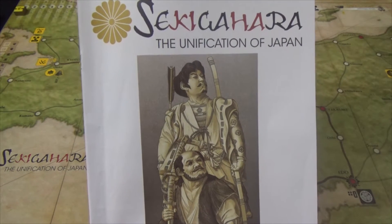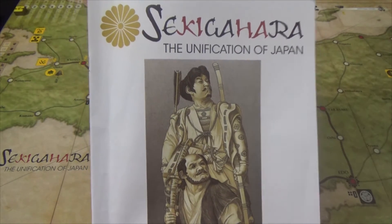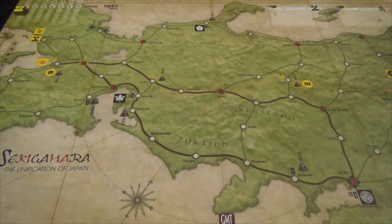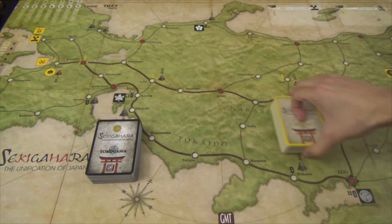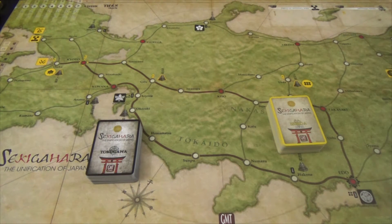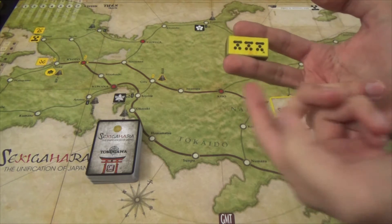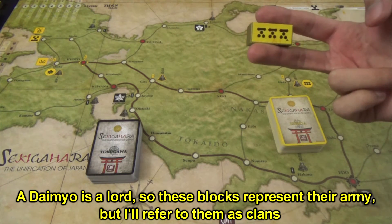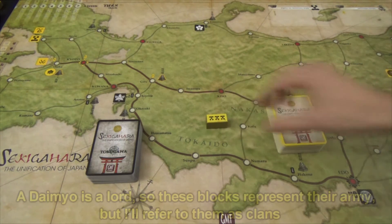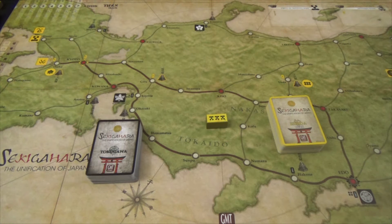Welcome to the Sekigahara: The Unification of Japan tutorial. Sekigahara is a historical war game set in Japan for two players. I'll be changing some component names to make explanation easier — the Tokugawa army becomes the black army and the Ashida army becomes the gold army. The game uses unit blocks; each block has symbols called mon representing a clan (daimyo), and these symbols determine combat.